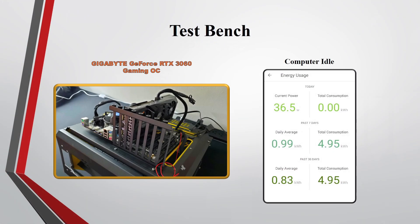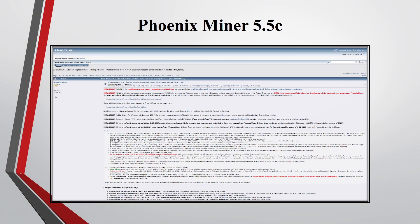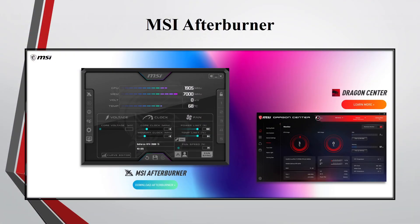This is my test bench with the RTX 3060. On idle, the test bench is averaging around 36.5 watts. The miner program I'm going to use is called Phoenix Miner 5.5C, but there are other miner programs out there that may get you different results. The overclock program I'm going to use is called MSI Afterburner.